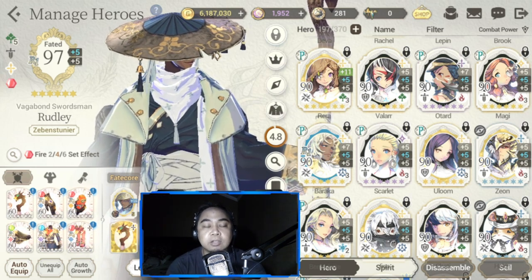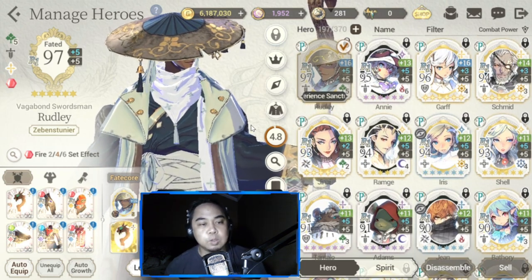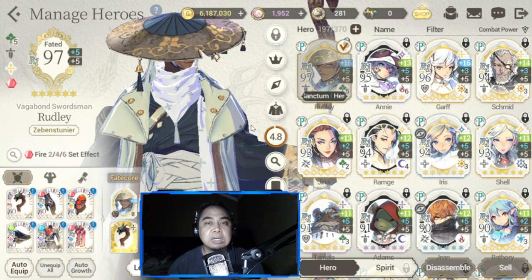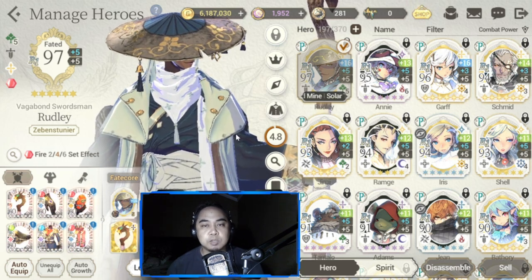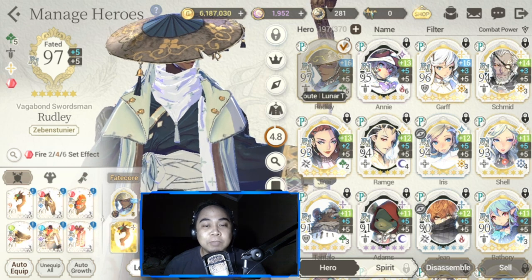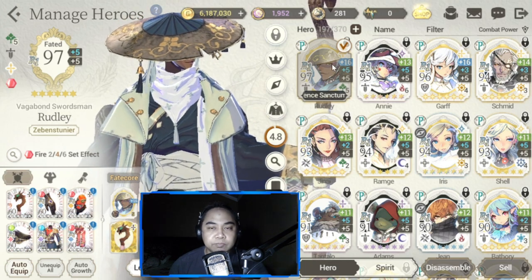Let's start with my existing roster. The core of my team is Wasted Red — I shifted to Wasted Red as my main faction probably around five or six months back. The star of my team, Redly, is from Wasted Red.